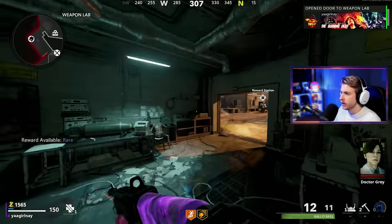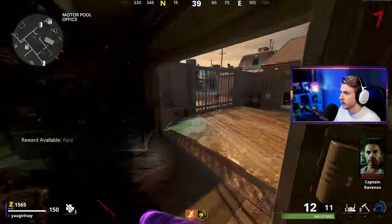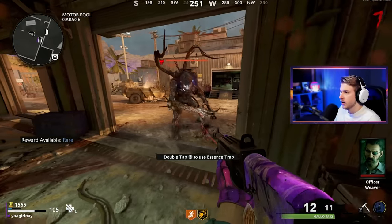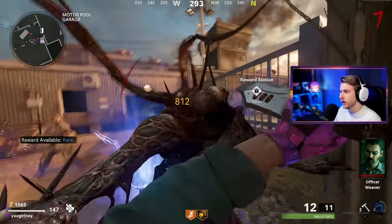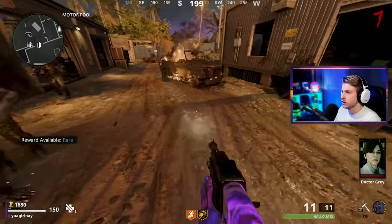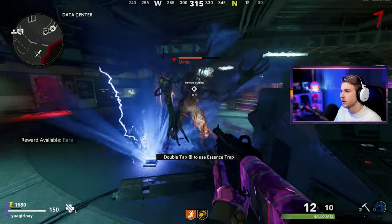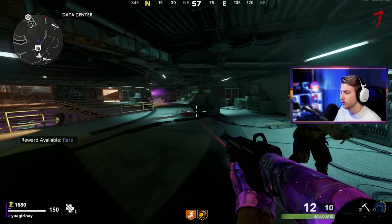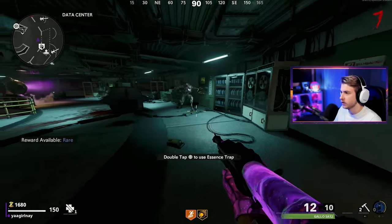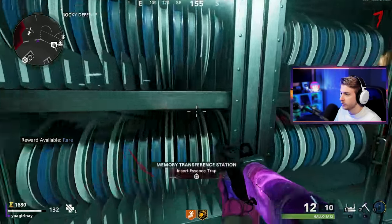Any mimics want to spawn here? There's all these items - one of these has got to be a mimic. Let's shoot him one time, make sure he's not dead but he needs to be low enough to get in. We'll knife him a few times. It's like catching a Pokemon - this would be a Bitchichu if it was a Pokemon. Insert the Essence Trap.